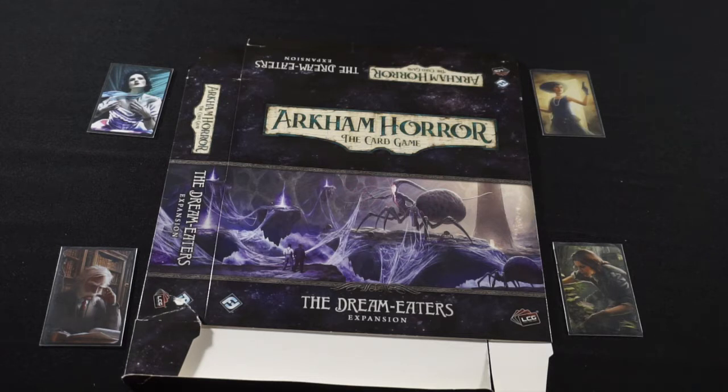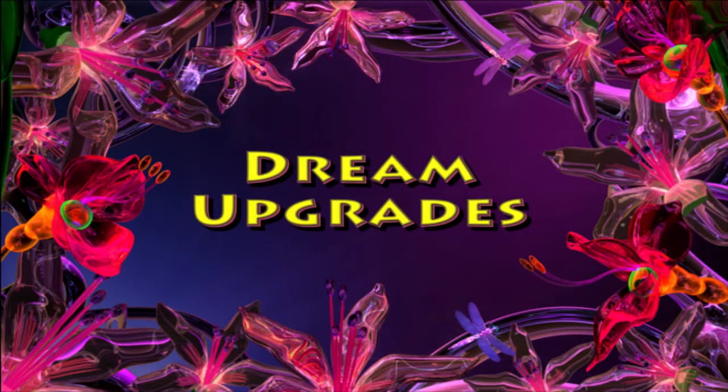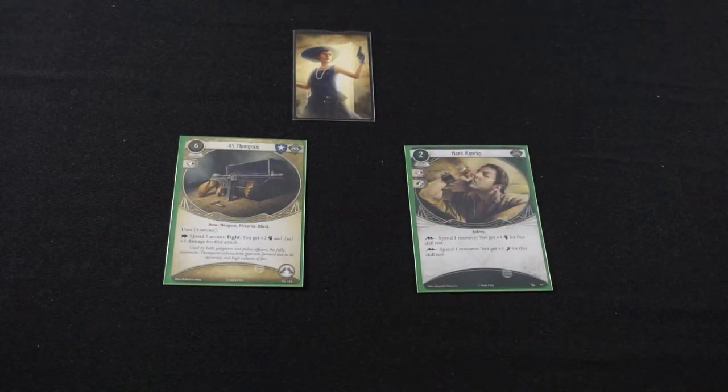Speaking of Jenny, let's start this upgrade episode with the Waking investigators in general, and with Jenny in particular. With your 8 experience, we're only making 2 upgrades, but I hope they'll be 2 big upgrades. First up, for 4 experience, we're going to swap out one of your .45 Thompsons for a copy of a Beretta M19.